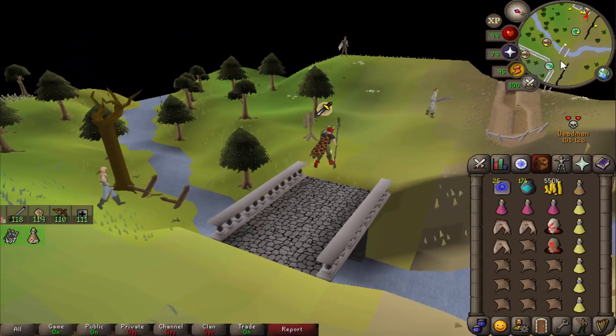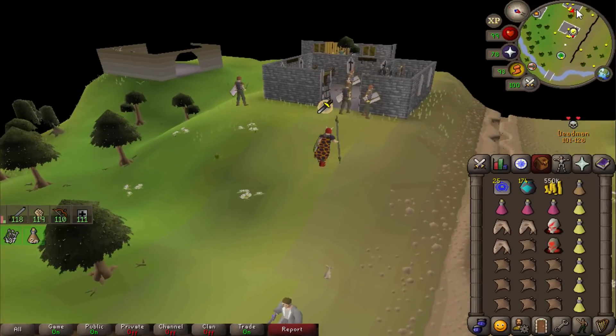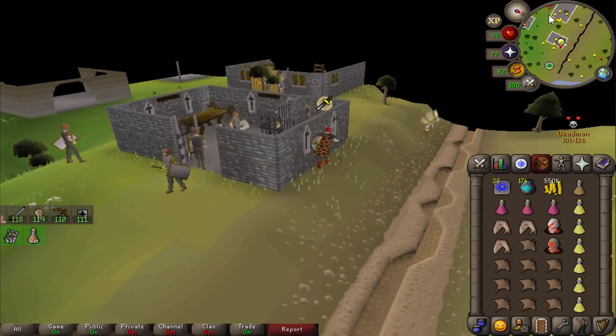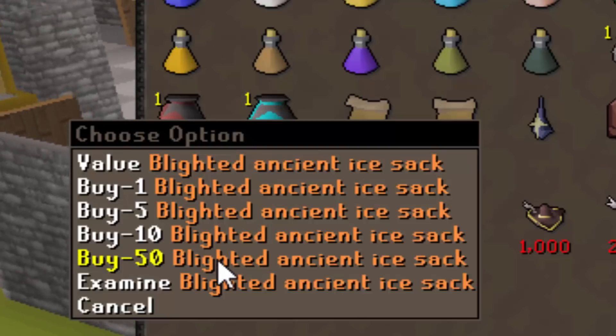After losing my entire bank to the Falador Guards, I'm now playing Brokeman mode. Hopefully I'm not going to be playing it too long as the final looms — it's time to gather max gear to try and compete for the 1v1s. And this is how we're going to make money.